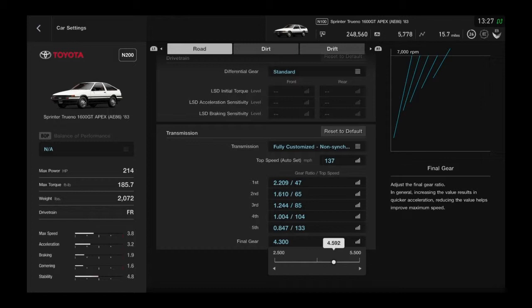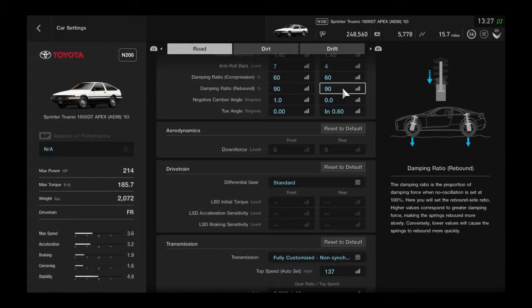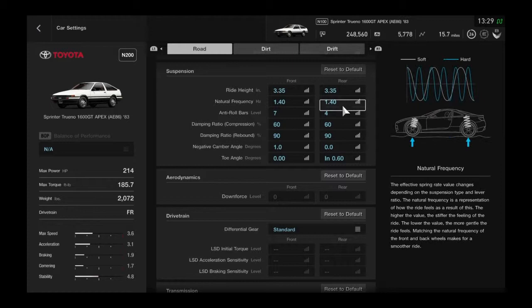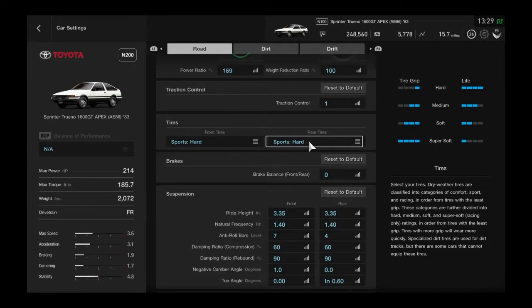If you want to verify this, you can go to Google and search 'Drift King's personal car' and a whole blog post will come up. Final drive is 4.7 — we got that ready. For suspension, supposedly the front is 3.5 and the rear is 3.5.